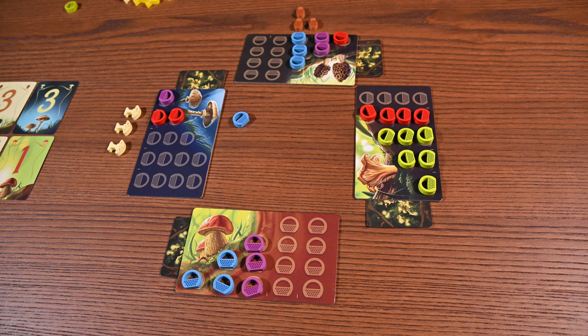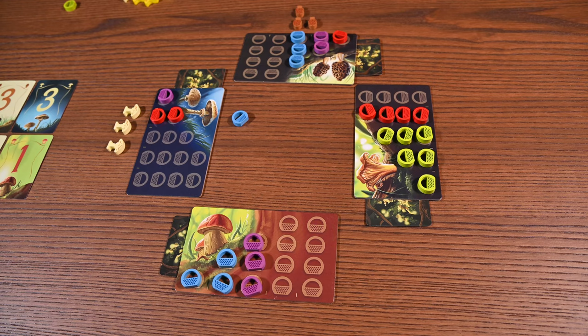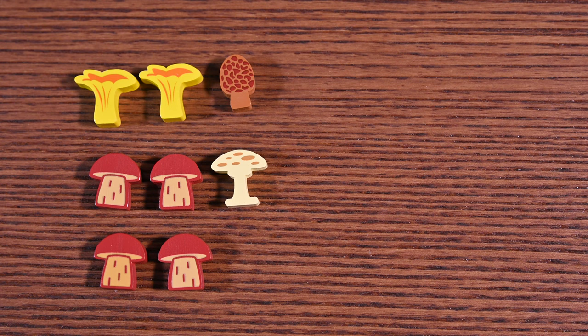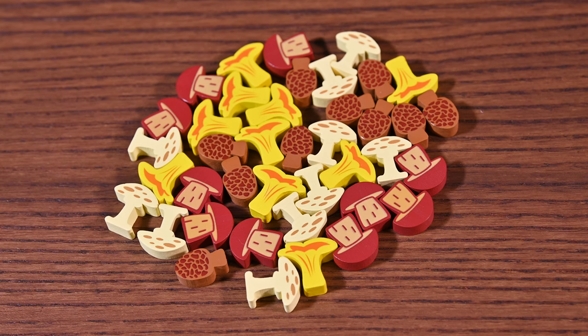Now after the reveal phase is over, the first player token is passed and a new round begins. You'll keep playing until two patches have no more mushrooms. You'll finish the harvest phase and then the game ends. At this point you'll turn over the information card under each mushroom patch — the number indicates the value of the corresponding mushroom. Each player will calculate the total by multiplying each mushroom by its value and adding up the total number of points. The player with the most points wins. If there is a tie, the player with the most mushrooms will claim the victory.